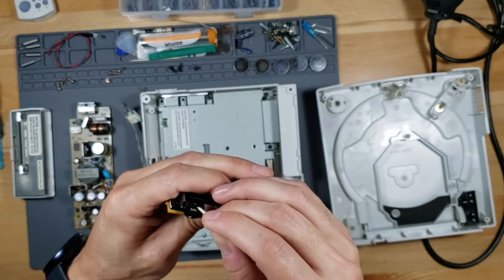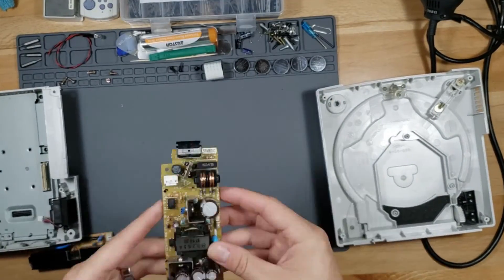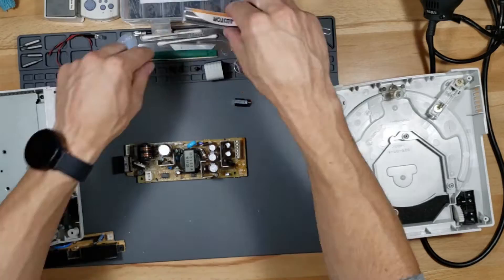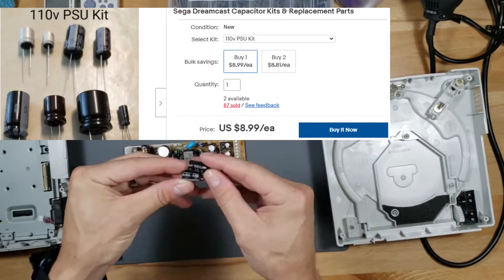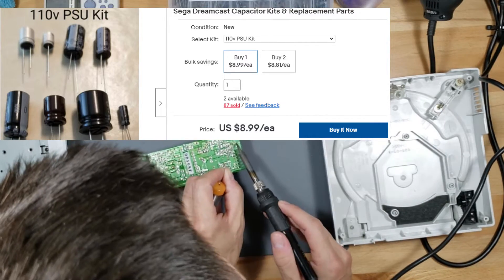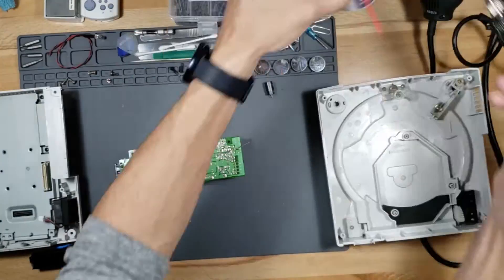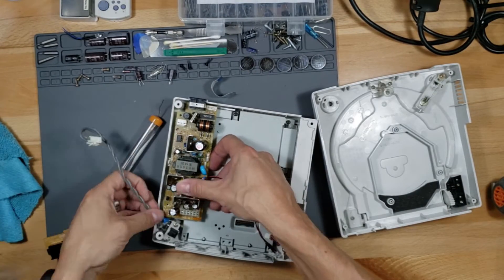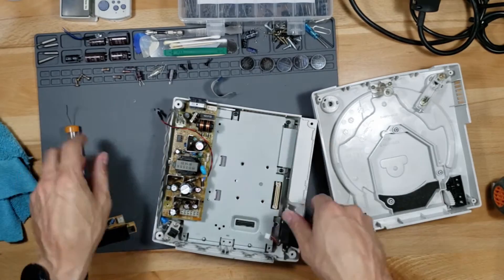Here I'm replacing all the capacitors with the same-value capacitors. Make sure when you put in the capacitors they go in the right way — there's a stripe on the capacitor and a white dot on the board, make sure the gray stripe matches the white dot. This takes about 30 minutes to do. I highly recommend getting the specific capacitor kit on eBay rather than a big variety kit, because you may not have the 300-volt capacitor that this unit needs.